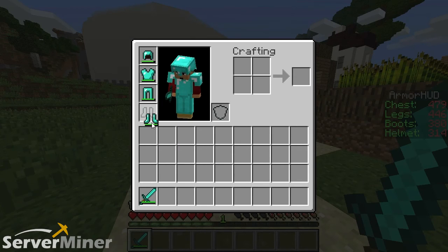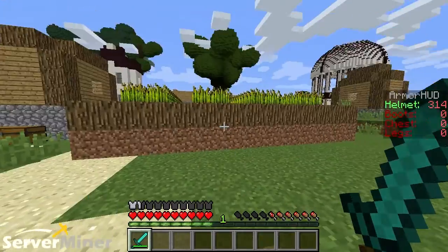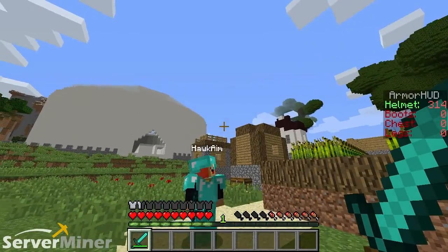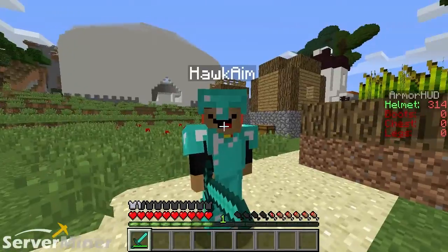I'm going to go into my little menu here and take off my armor. I'm going to keep just my helmet, and you can see on the side of the screen that only my helmet is there. The boots, chest, and legs are all red with zeros, so it basically means you are vulnerable and you can get killed.